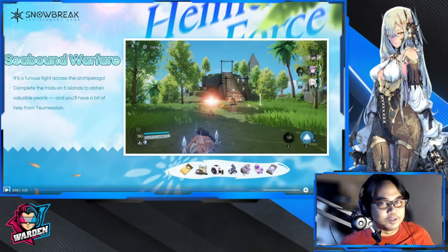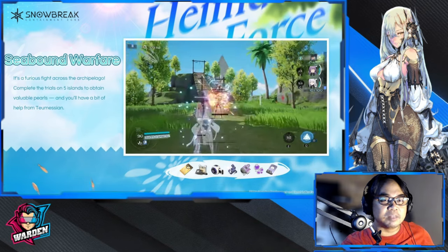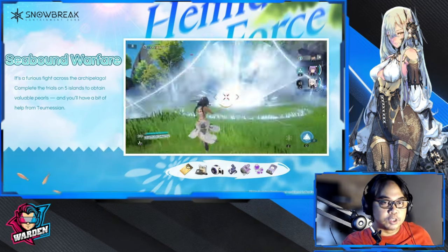Next up is a nice break from urban warfare — this is tropical warfare with trees and the outdoors. This is Sea Bound Warfare: a complete set of trials on five islands to obtain valuable pearls. You'll carry a bit of health from mission to mission. The terrain here is a welcome sight from what we're used to.